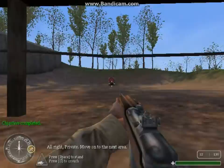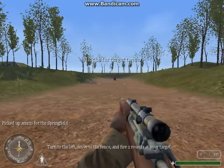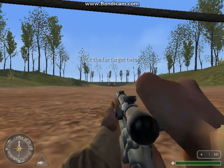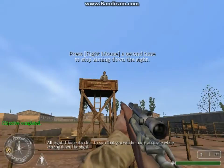Alright, private, move on to the next area. Grab a Springfield rifle from the table, switching it for your carbine. Turn to the left, move to the fence and fire two rounds at your target. Now fire two rounds at your target while aiming down your sights. It should be clear that you will be more accurate while aiming down the sights.